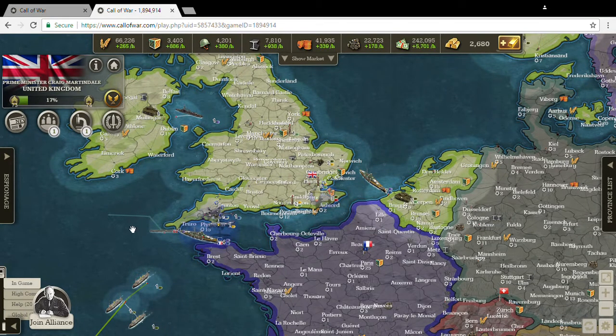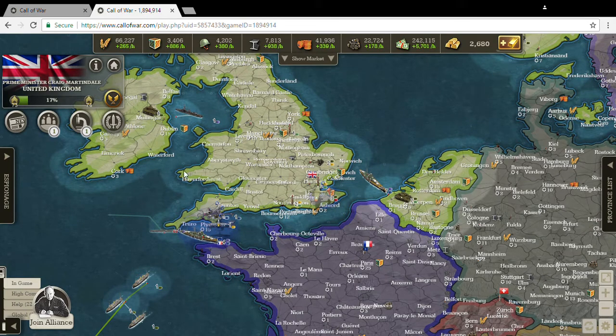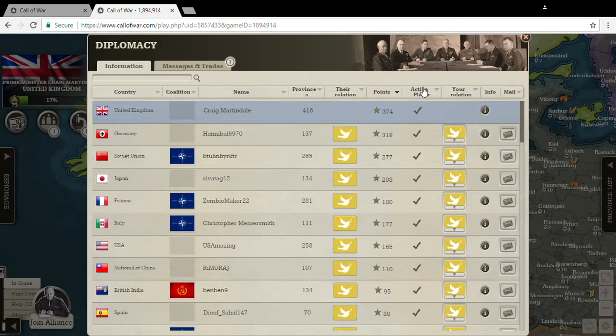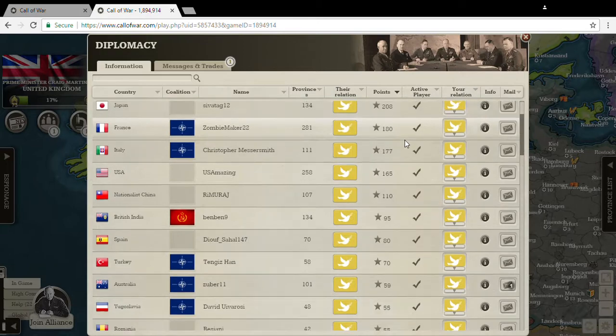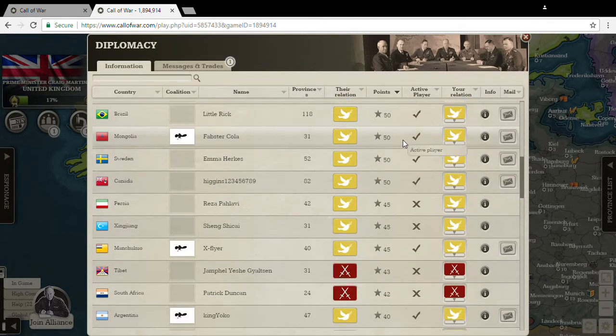All right everyone, it's Commissar Craig and I am back again with Great Britain. We are now on day number four. I just wanted to show you guys results of our initial strategy going on here. It has been helpful having some enemies that, while they're listed as active, have been quite docile. Look at this huge NATO alliance — we've got six NATO countries that really haven't done much.